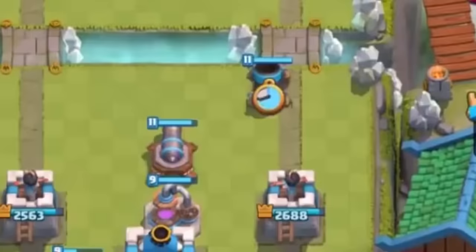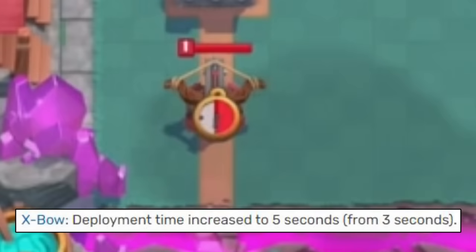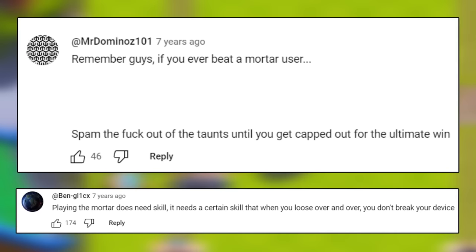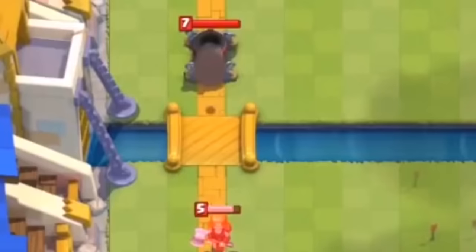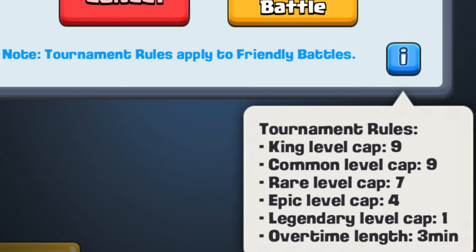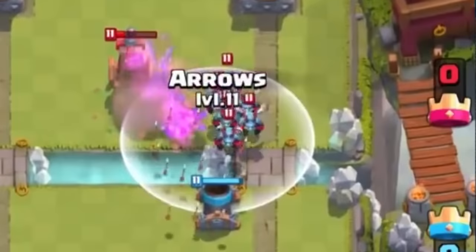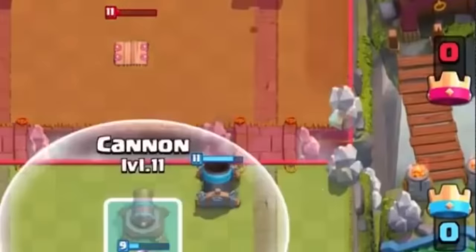On May 3rd, 2016, the Mortar's deploy time was increased from 3 seconds to 5 seconds — the same deployment time increase that had been given to the X-Bow a few months earlier. Playing against siege buildings was stressful because you had to react so quickly, so a deployment time increase was what a lot of players wanted to see. To take extra caution, the Mortar's damage was also nerfed by 10%, though this was partially offset because tournament level caps for common cards were being raised in the same update. After these changes went live, the Mortar quickly disappeared from the meta — arguably in the worst state it had ever been. Not even a single person was using it in top ladder.